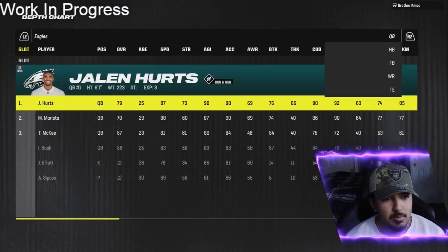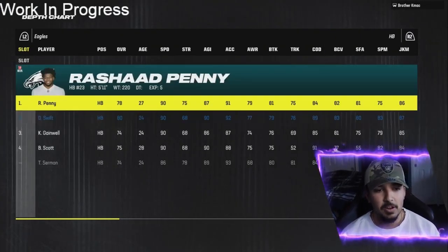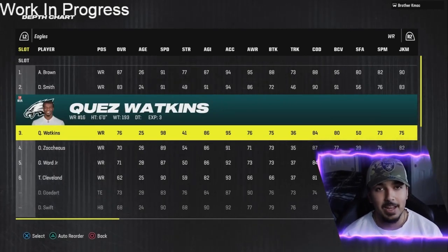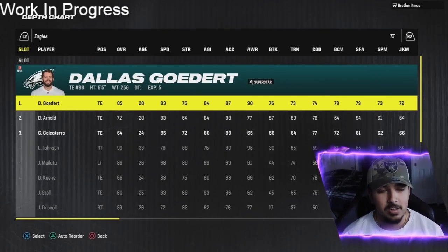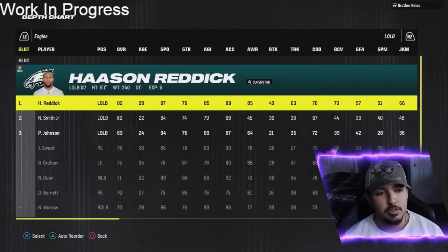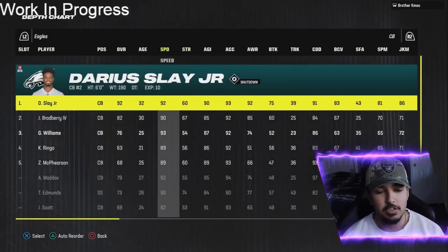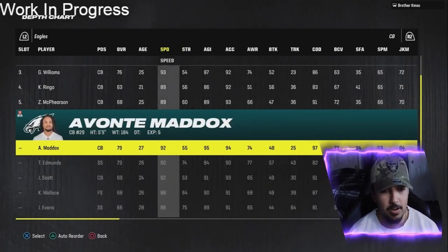Here's the lineup. Jalen Hurts is 79 overall with Gunslinger. DeAndre Swift is the starting running back, along with AJ Brown and DeVonta Smith. I'm gonna cheese with Quez Watkins — he's 98 speed, I have to use him. Dallas Goddard now has abilities. The Eagles O-line is stellar. Hassan Reddick has that Superstar Edge Threat ability. Darius Slay is an X-Factor now with Inside Shade. They got Greedy Williams — this Eagles lineup is pretty fire.